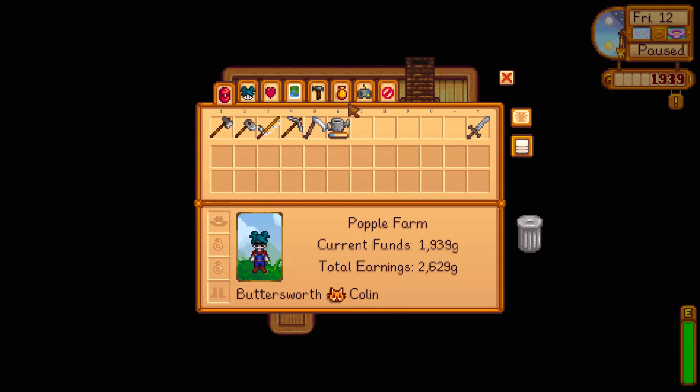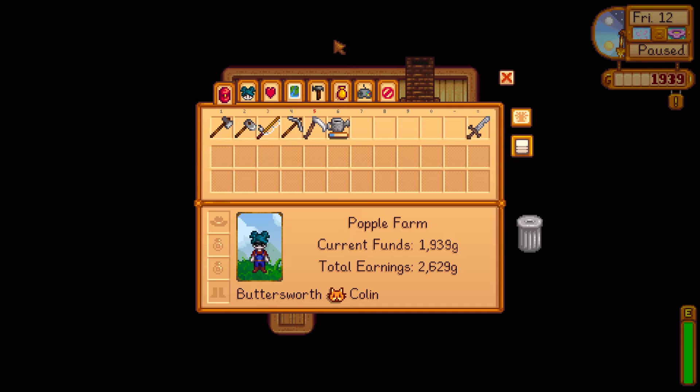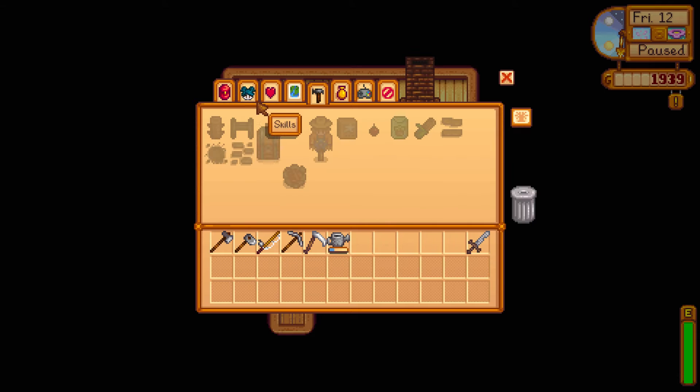We also got a letter from Robin, who does all the upgrades to houses, and she said she can upgrade our house. The first thing she suggested is the kitchen, which means we can cook recipes — in crafting, I think. I'm not sure exactly where, but we'll be able to do that soon. I imagine it's going to cost a lot of money.